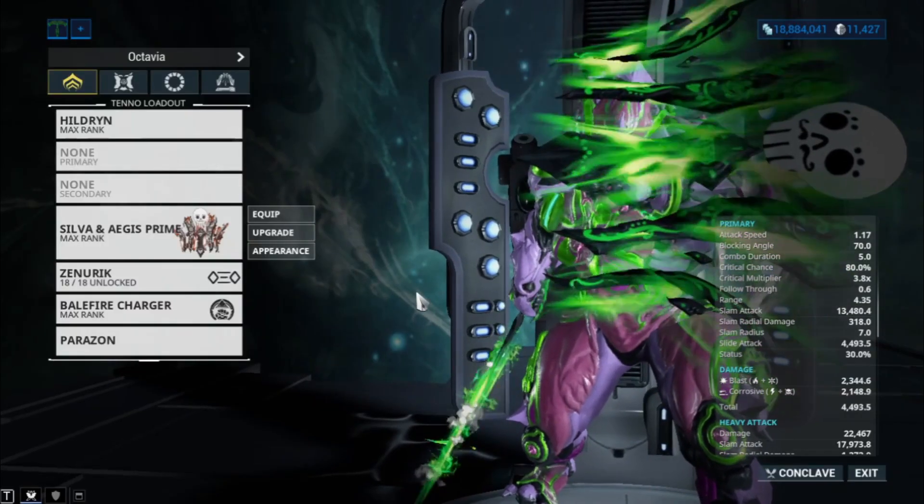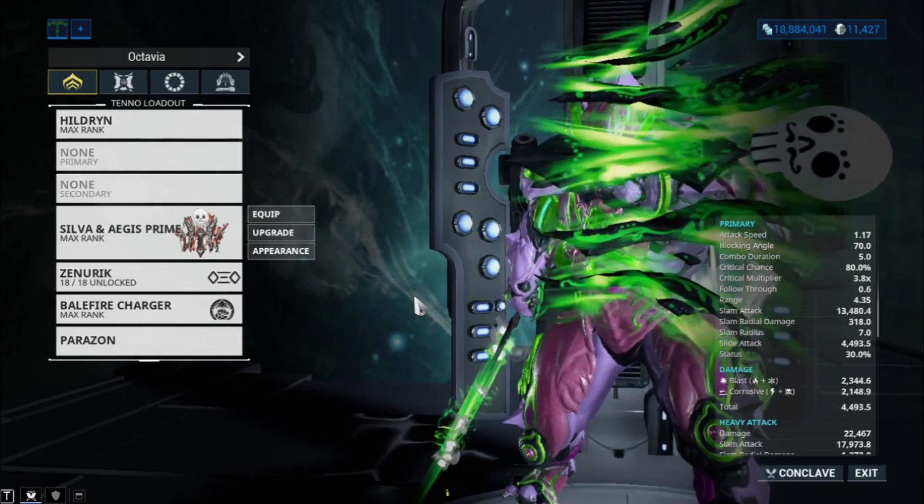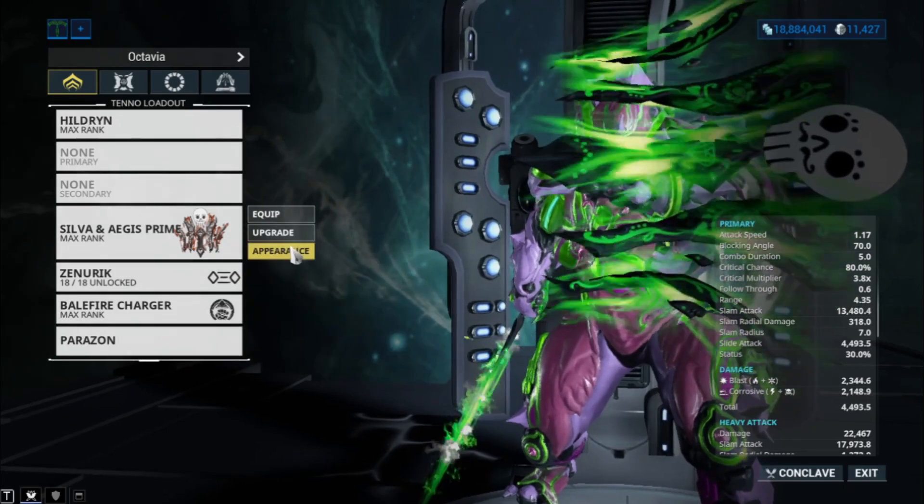What's up everybody, my name is Tony and I'm here with another Warframe guide video. In this video we're going to be looking at the Sacrificial Silva and Aegis Prime. I have two builds here, but before we get into that I'm going to show you the appearance of this weapon because it looks pretty sick.